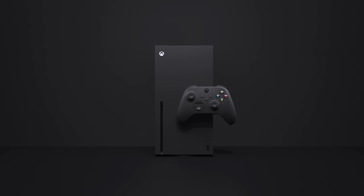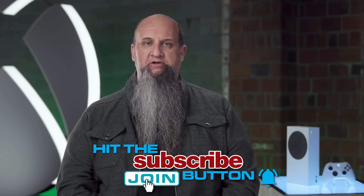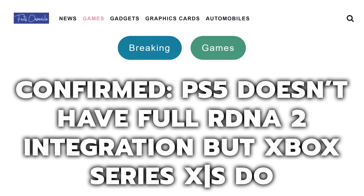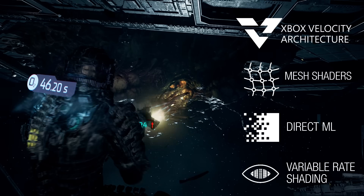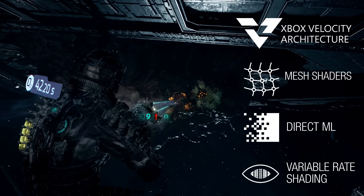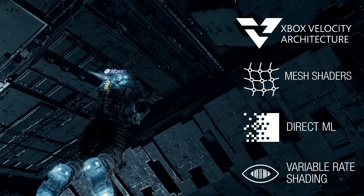The Xbox Series S and X consoles are considered full RDNA 2, with all of the modern feature sets in hardware and software solutions that combined can give well over a 30% boost in performance over the PS5, which some experts have dubbed an RDNA 1.5 system. A couple of key ingredients in the modern AMD hardware are Tier 2 VRS, an efficiency feature, and mesh shaders, a way to build 3D models in real time, in-game, on Xbox Series consoles.